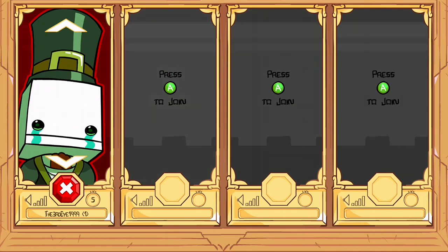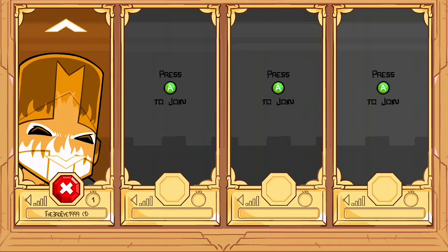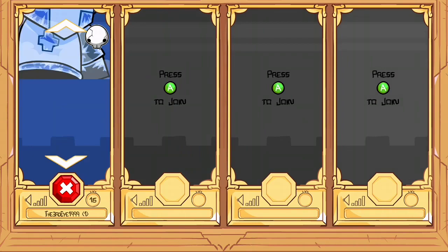First of all, you want to complete the game with any character. To tell if you've completed the game, and you don't know which characters you've done it with, they'll have a skull on the top right — like these two. You can use any of these characters.